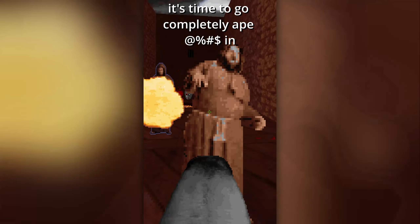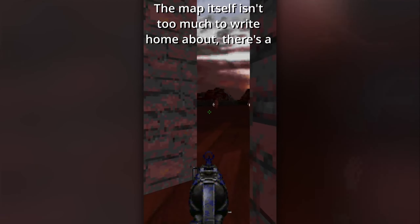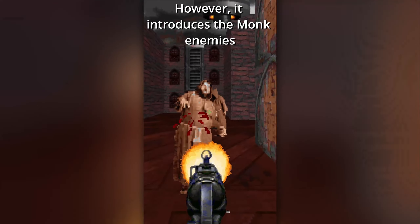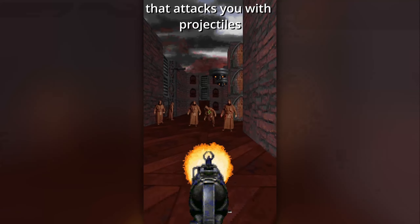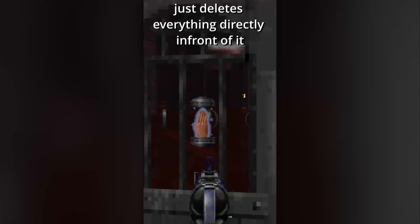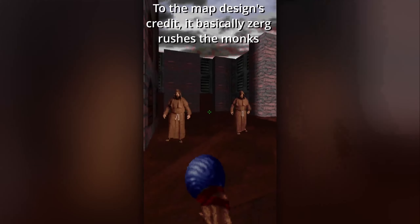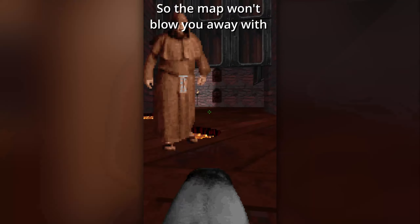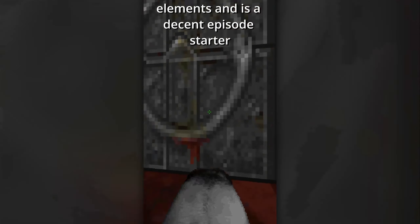It's time to go completely apesh** in E4M1, Monkey Business. The map itself isn't too much to write home about — there's a couple of nice secret areas, but it's mostly linear and fairly small. However, it introduces the monk enemies: both the bigger one that drains you and a slender one that attacks with projectiles. It also introduces the staff, which is similar to the flame wall in that it just deletes everything directly in front of it. To the map design's credit, it basically Zerg rushes the monks, which greatly increases their peril — even the big melee ones can sneak up on you and pose a threat. So the map won't blow you away with its size or openness, but it nicely introduces new elements and is a decent episode starter.